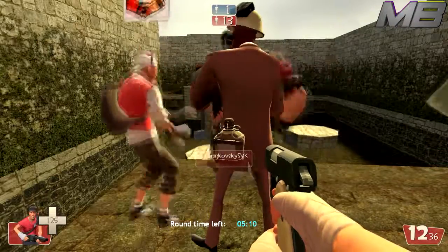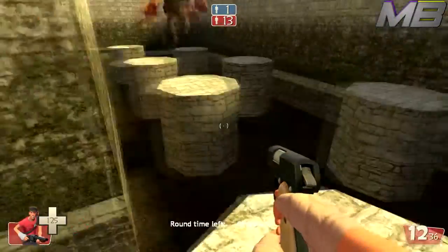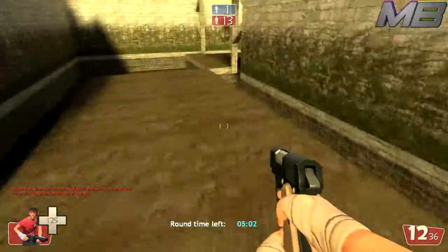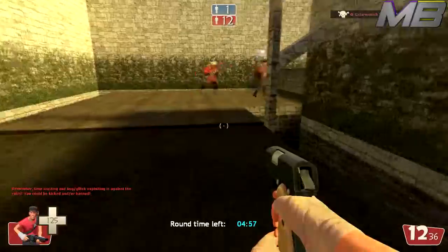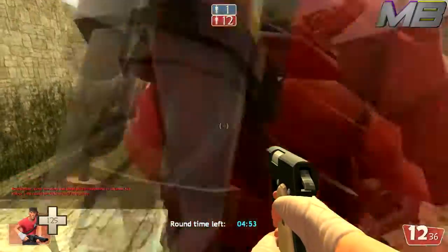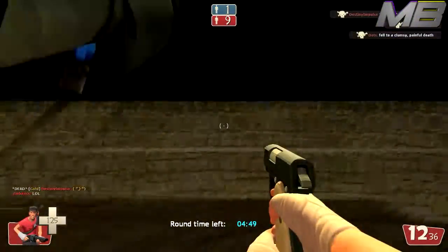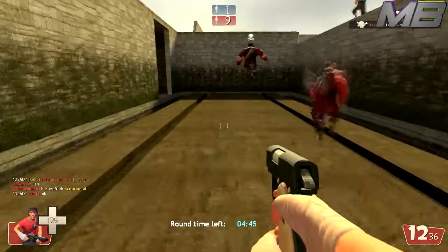When you get the red money, basically what it is is money that's already accounted for. So if there's a sniper, for example, and they do an explosive headshot kill, the money dropped will be red — meaning that money is already accounted for. Once they killed that robot, the money will already be credited to the collected money for the round.